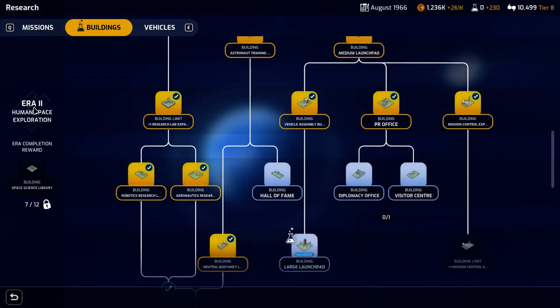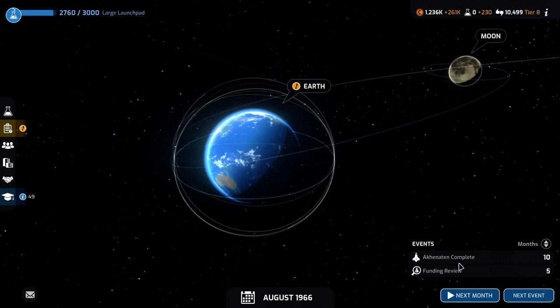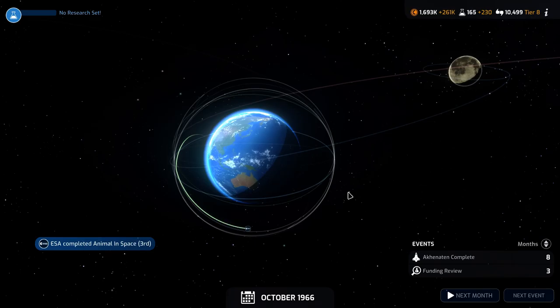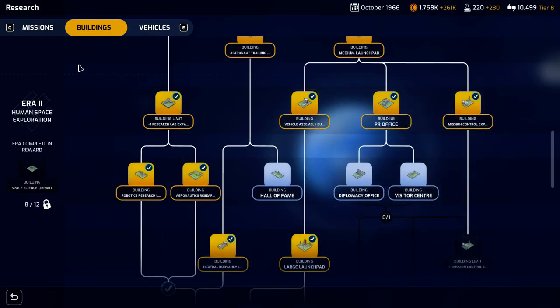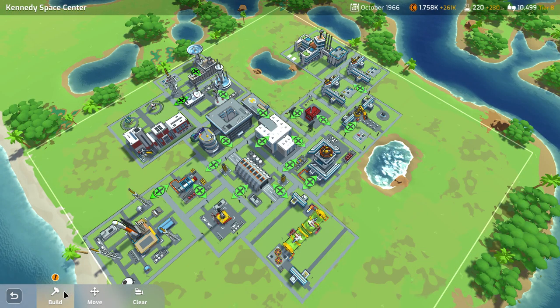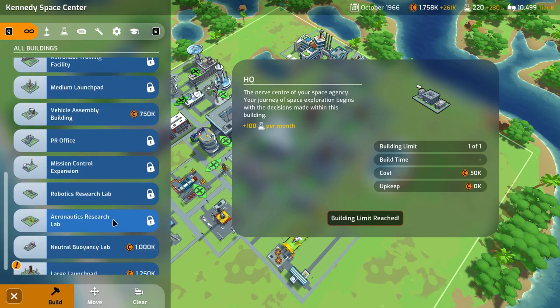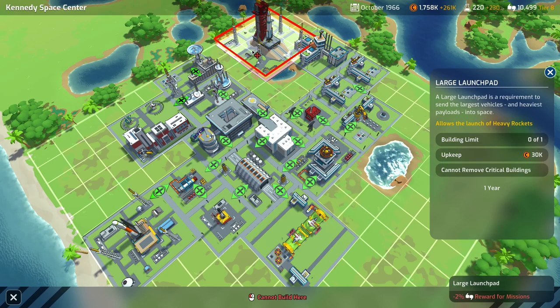Our research has slowed so it's taking a few more months, but we should have it in this next month or the one after. There we go — the large launch pad is complete. Now we can start more research, but before that we'll go ahead and see what the cost is on the large launch pad, see if we can get that placed. It is within our budget so we'll go ahead and get that set down somewhere.